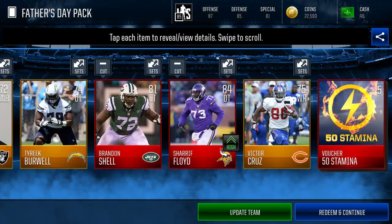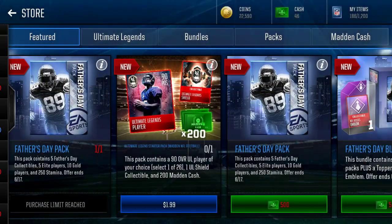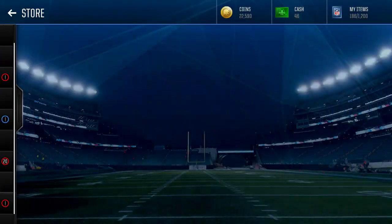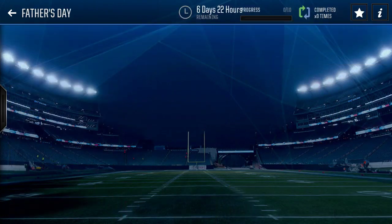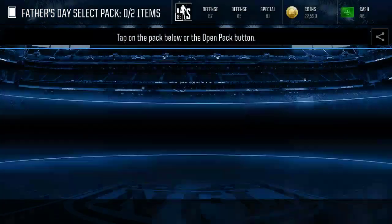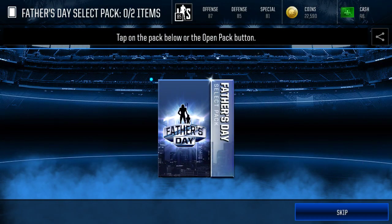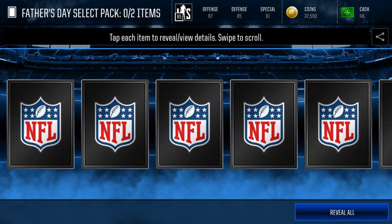And I got an 84 DT. And now we got the Father's Day set. We can actually select a 90 overall player, an Ultimate Legend Shard, and a few other items.